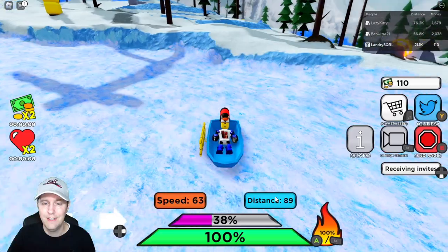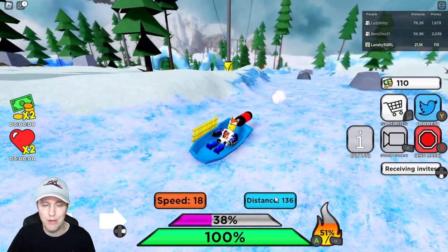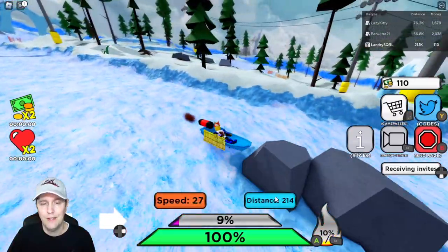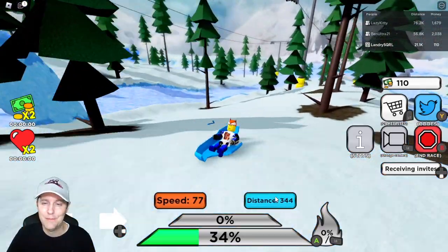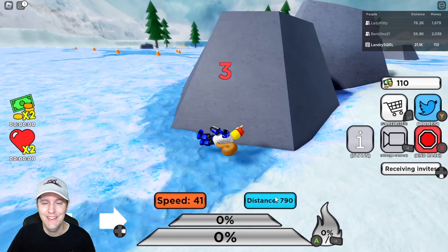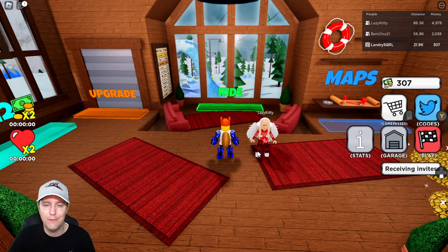Whoa — I'm liking these new shields! I can use spacebar for a boost but I'm backwards — come on, turn around! There goes my booster. Well, there goes that experiment, just learning. Oh, that was the worst kill yet — that was probably my worst fall. Lazy Kitty's also on her side. Where's Ben Ultra? We should wait for Ben Ultra and we can all run together.